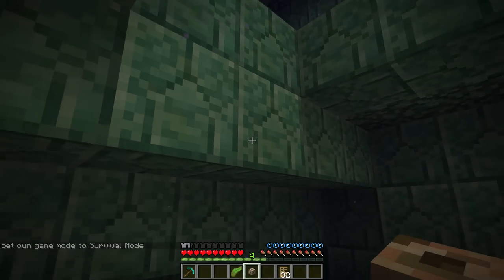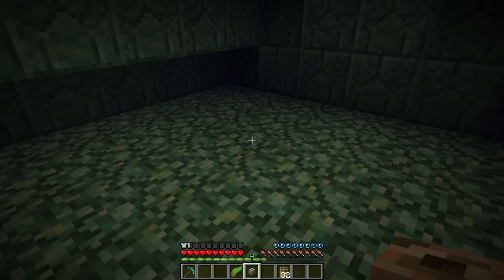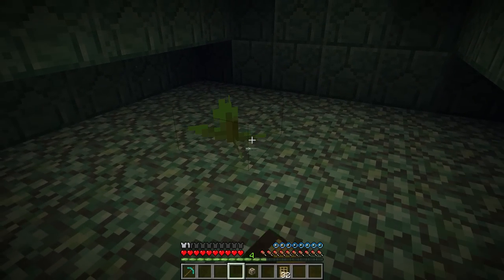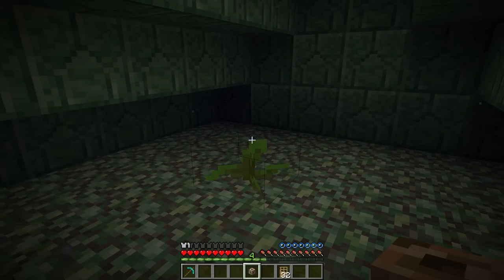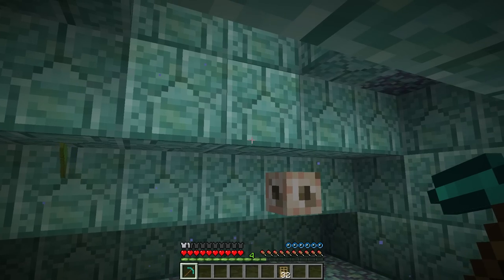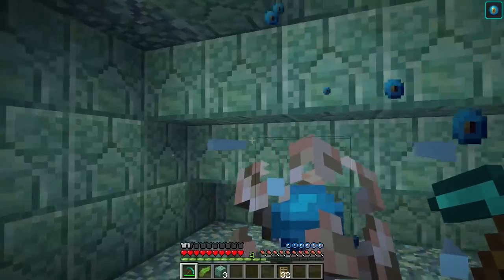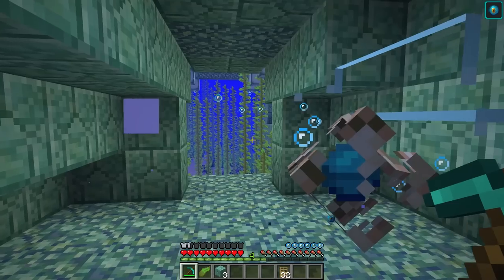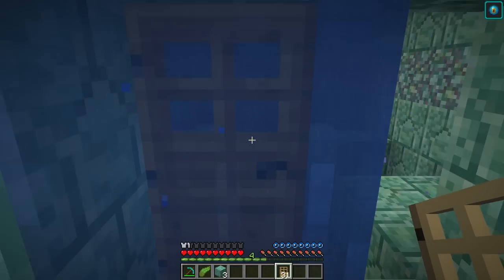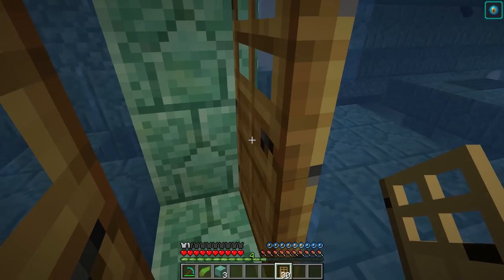When you're in survival going into this monument, you will probably get hit with mining fatigue pretty quickly. Kelp, however, is still very easy to break. Here in the entrance room — place the kelp down, then shift and place the conduit on top of the kelp, then punch the kelp out. If you haven't gotten mining fatigue yet, you can dig out those three blocks and your conduit will activate just like that. If you're worried about mining fatigue, dig those blocks out first and then do the kelp trick.